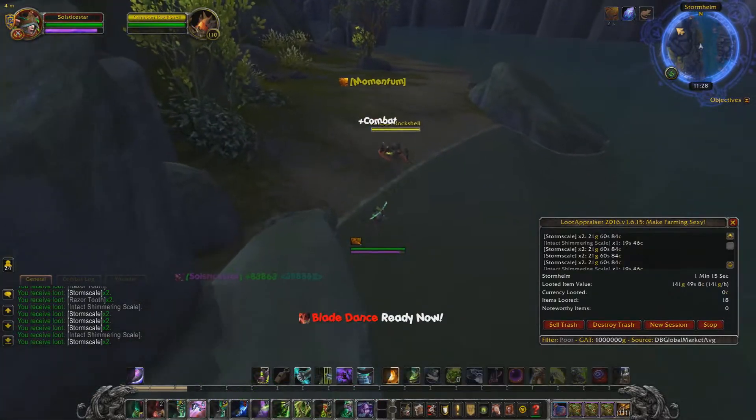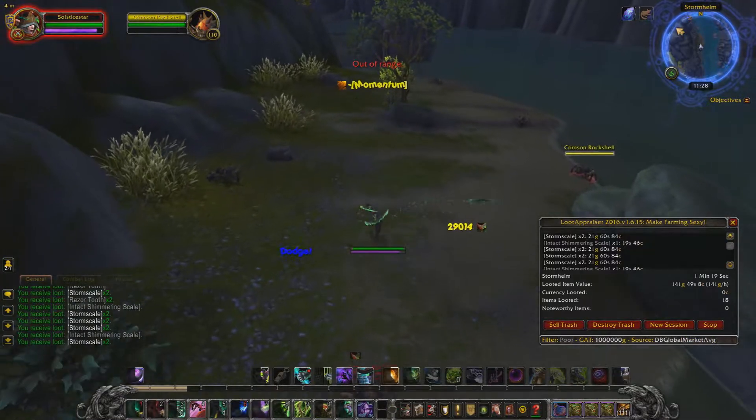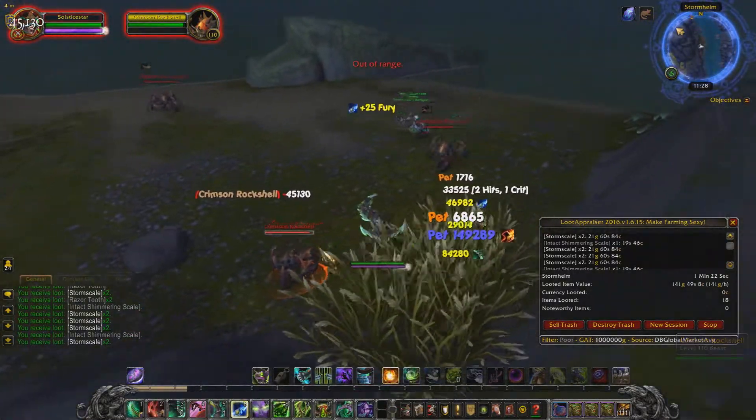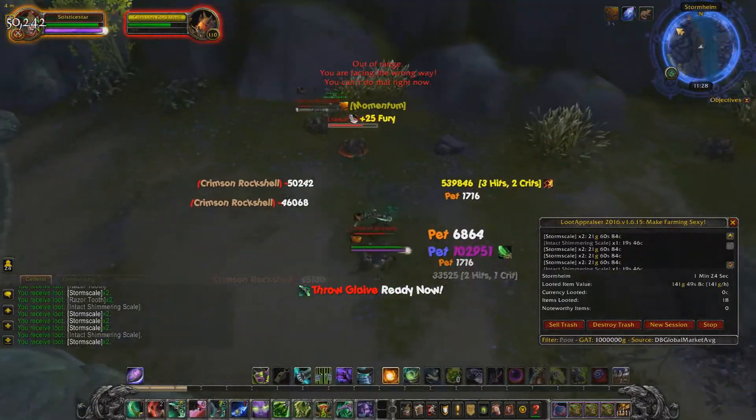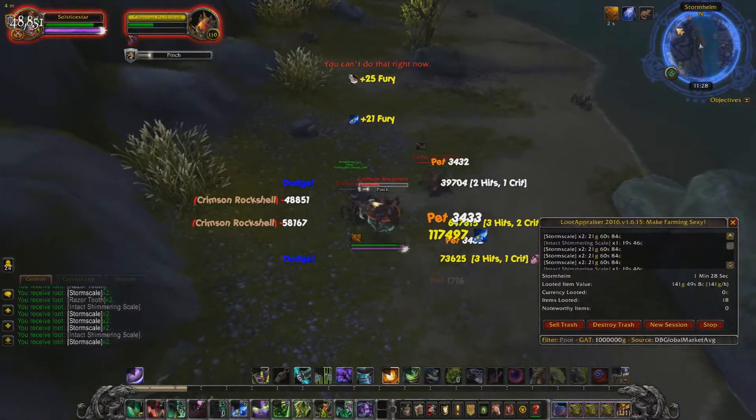You're gonna get about 300 storm scales an hour and 300 stone hides per hour. Not the best in the world for each one of them individually, but that's the point — you're getting two different kinds of items at once. You're not just getting stone hide or storm scale.